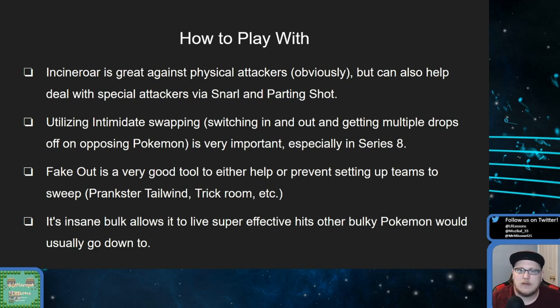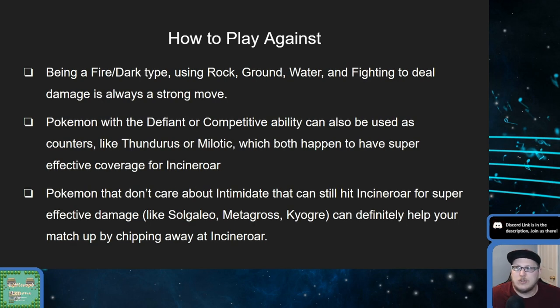There are still ways to get around Incineroar. It's weak to rock, ground, water, and fighting, and rock, ground, and fighting are all very common types right now. There are a bunch of steel types, fire types, and flying types, so these coverage types are very common on teams. Water is usually just slapped onto teams — Kyogre is a very popular water type right now, and there are also teams playing Kingdra and Milotic. Anything with defiant or competitive is also a very good option against Incineroar.